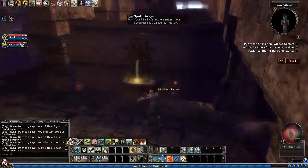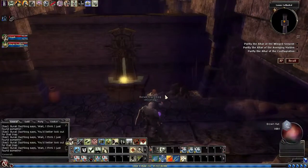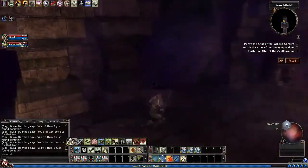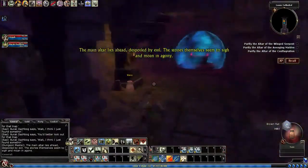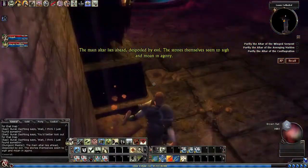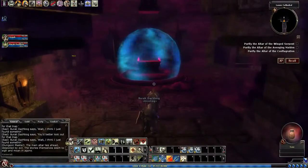I got to avoid the trap. My hireling was not so smart. Keep one of the vases on each side there in case we need to go back for whatever reason to the shrine. The main altar lies ahead — it is spoiled by evil. The stones themselves seem to sigh and moan in agony.